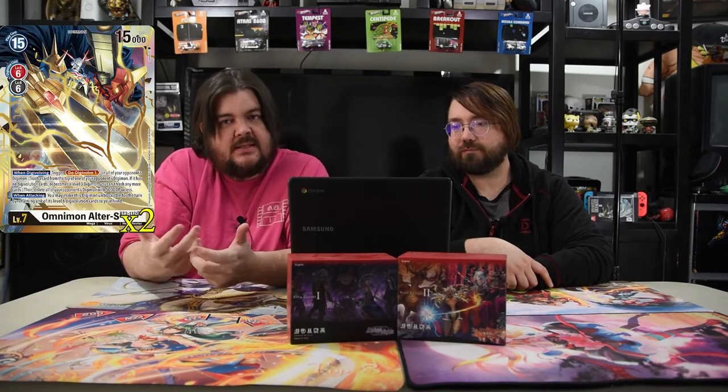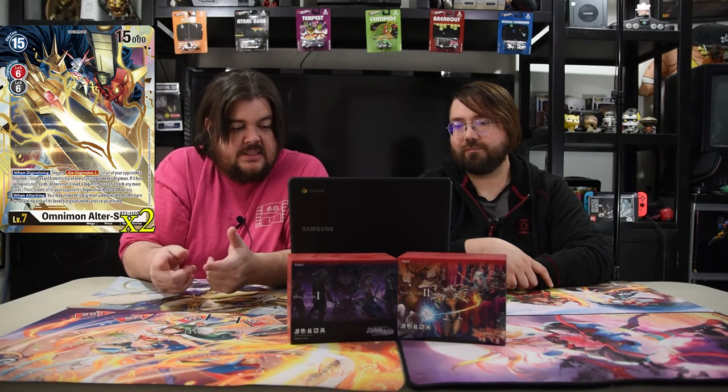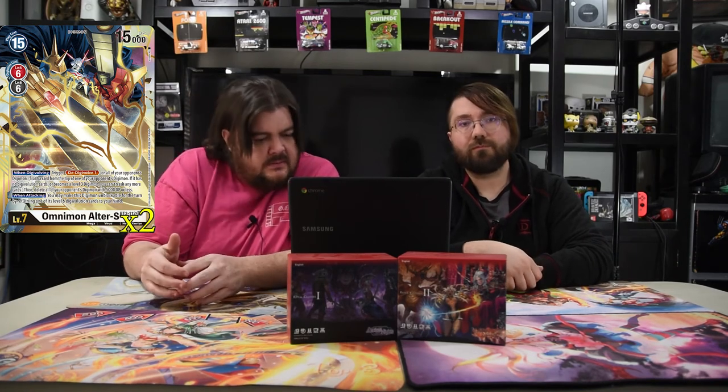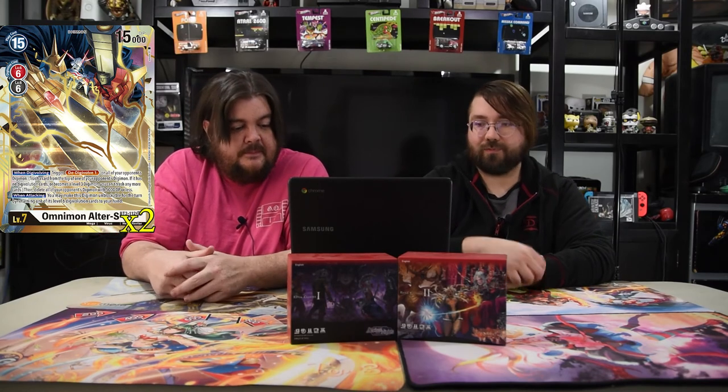The other level seven we're playing is Omnimon Alter S because he's good. He costs 15 and he's at 15000 power, but he Digivolves for six. When Digivolving, you Dedigivolve one on all of your opponent's Digimon, and if they're 5000 power or less, they all die. When attacking, you can return a level six to your hand, and he's unblockable for the turn. So you just swing 15000 unblockable, and then you get to play it again. Which is ridiculous.